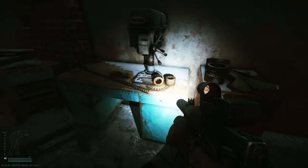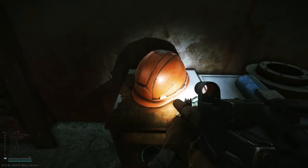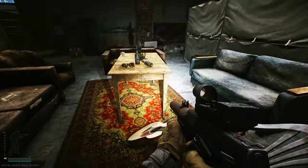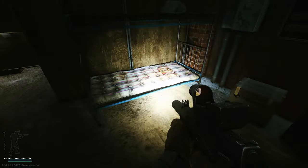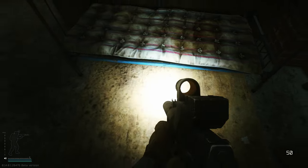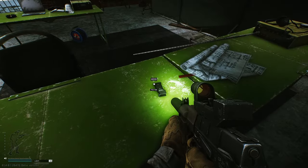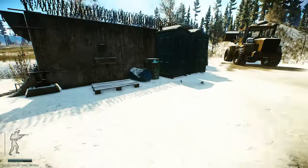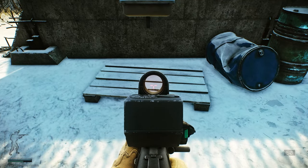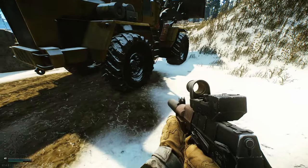If you keep going to the other side, all these tables have item spawns, and you want to make sure you look underneath the objects on the table. Going back to the middle of the warehouse, there's a table where some food can spawn. A plastic weapon case can spawn underneath this bed, and I've seen weapon parts and Tetris spawn on these green tables. Tools on the shelves as well. If we head out of the warehouse, there's a pallet where some items can spawn, and a toolbox next to this bulldozer.